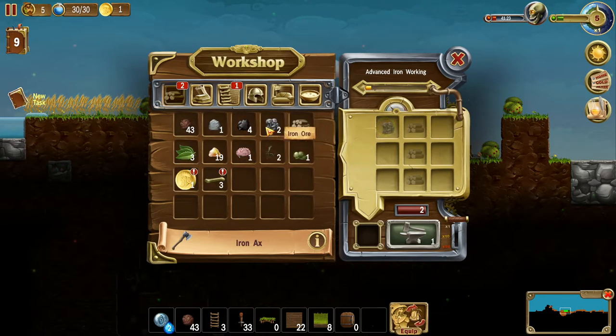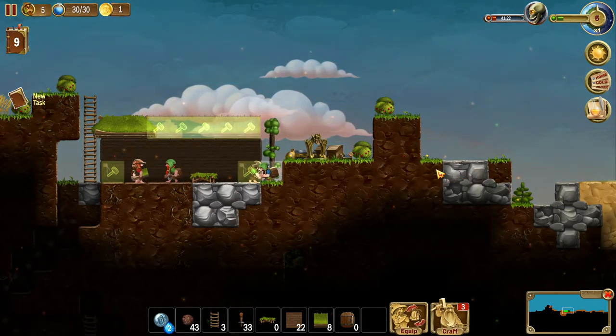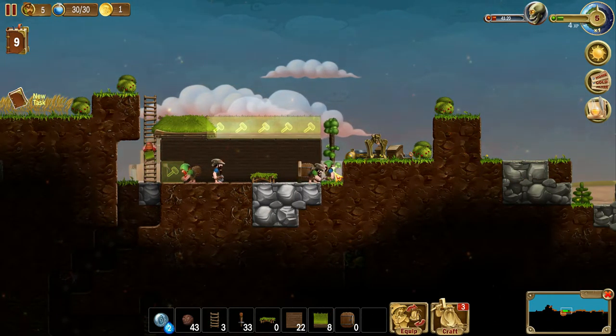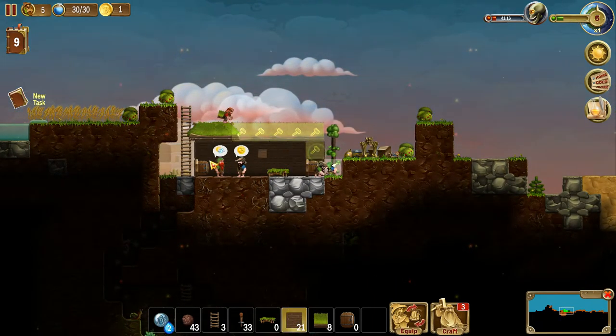Ooh, we could make an iron axe. He gets the good axe - he'll probably chop trees even faster. Need a forge to craft this item. Aw, shit! Okay. I guess stone will work. No, it won't. Damn. Who'd have thunk it? It's a little more complicated than I thought here.